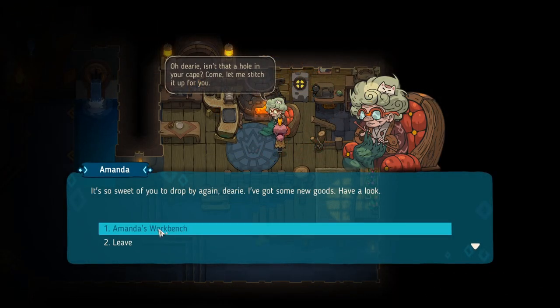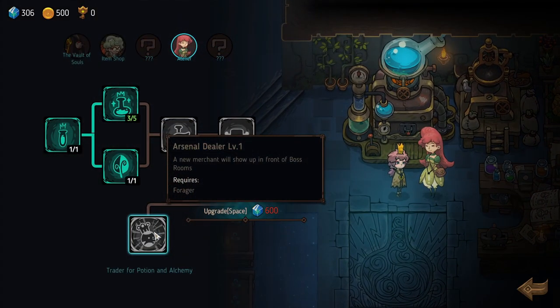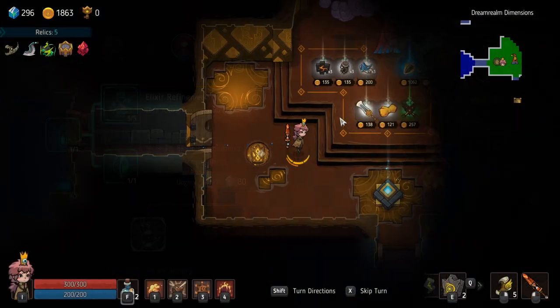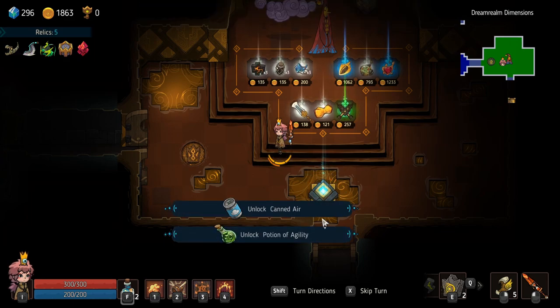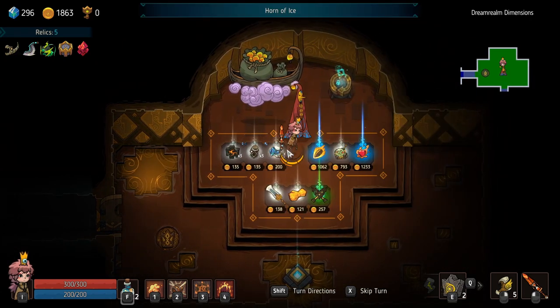As you fight through each room, you'll be gaining both gold and soul shards. Soul shards can be brought back to your main hub outpost area and spent on upgrades with various NPCs you find while in the dungeon. Any soul shards you don't spend in the outpost are lost when you re-enter the dungeon. Gold is a bit different — it can only be spent inside the dungeon at shops, and very little carries over from one run to the next.